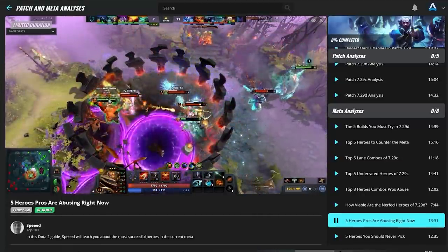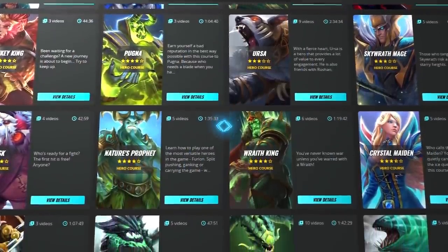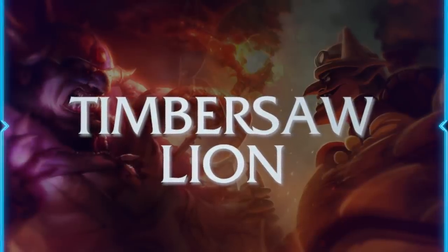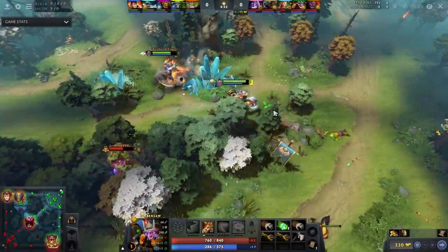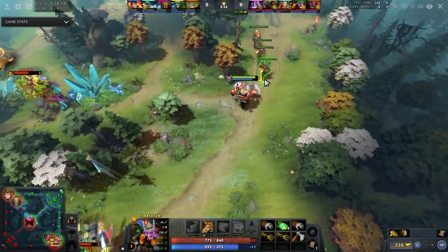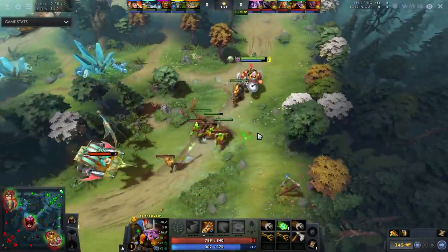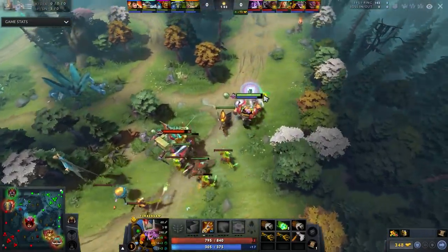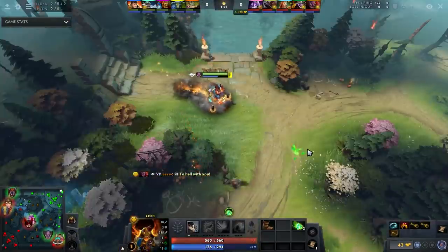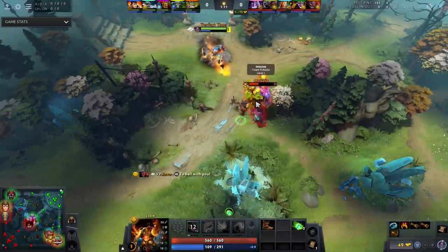The first combo of the lane is Timbersaw and Lion. This lane is extremely strong mainly because these heroes' cooldowns are really nice in the way that they overlap. Lion is also one of the most popular laning heroes in the game. I was very tempted to pair this hero with a ton of heroes because of what I've learned recently — Lion's good attack animation plus low cooldown reliable stun.